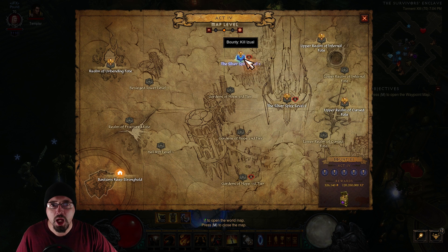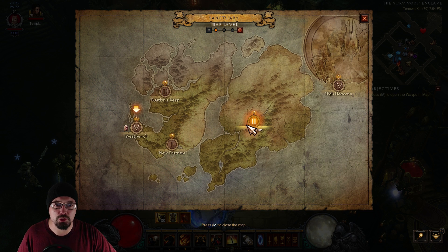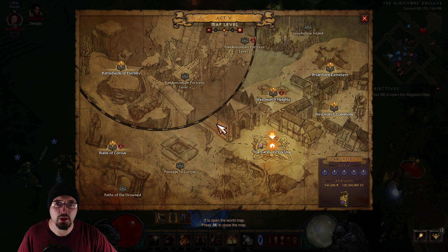I'll go to Act 4 and just pick any bounty and work my way through. Once I get all five done, I will not go back to town — no one should go back to town to collect the cache. Instead, just jump onto the next act. If that act has maybe one bounty left, go ahead and start on Act 5 because other people will get there and help you finish it as well. This is how you can get all 25 done with four people in about 10 minutes.